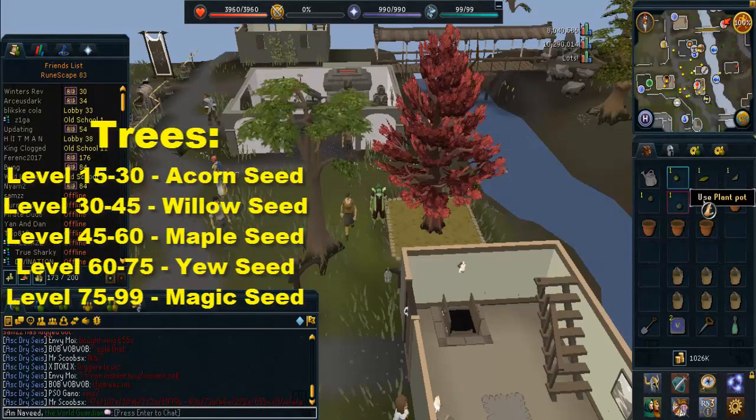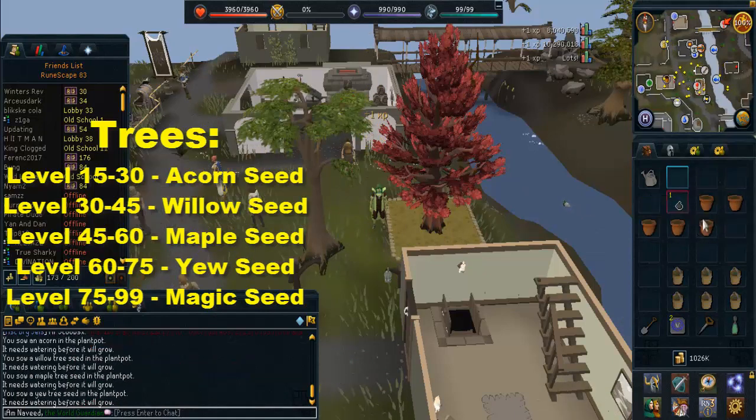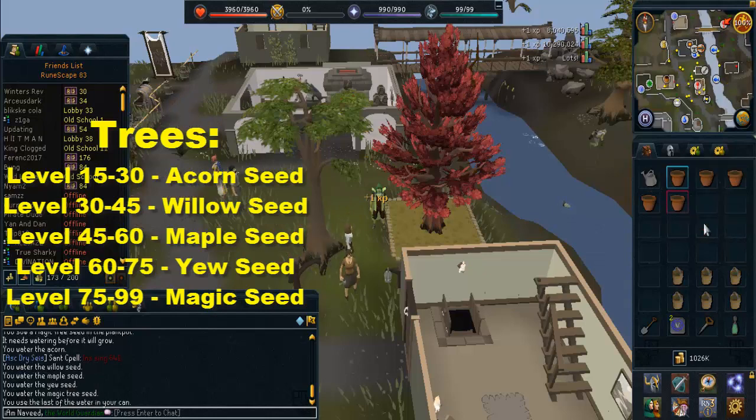For normal tree patches there are five locations: one in Lumbridge, another in Varrock Castle, another in Falador Park, one in the Tree Gnome Stronghold, and finally one in Tavali.